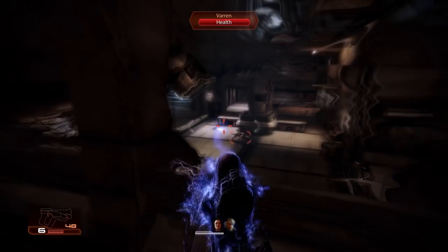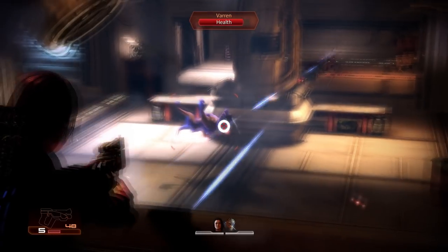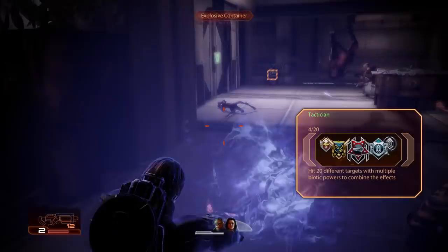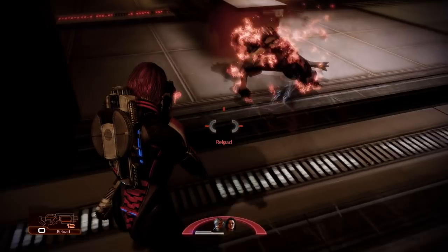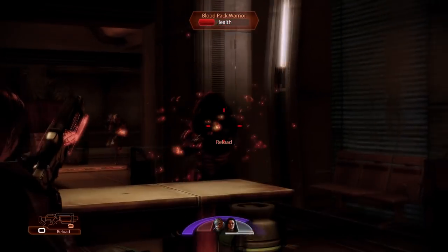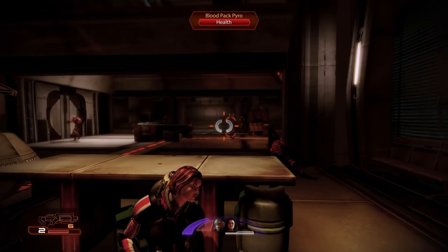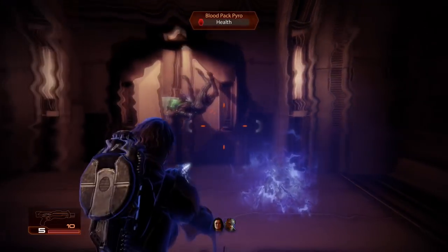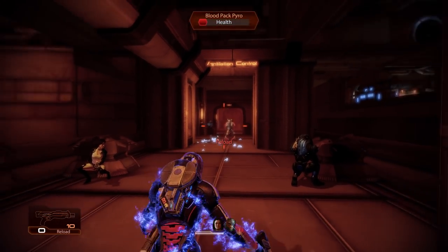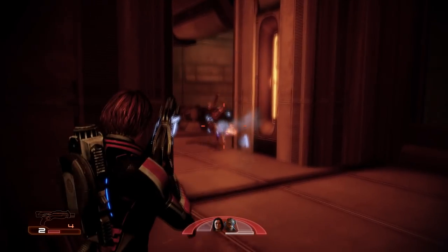Like the Soldier class, the Vanguard also has access to special ammo types, allowing you to whittle down more powerful enemies protected by armor. These are mapped to your class powers and quickly selectable from your power wheel. Incendiary ammo causes fire damage, burning through armor and setting enemies on fire — this stops health regeneration, which is incredibly useful against Krogan and Vorcha, and has a chance to cause panic. Note that synthetic enemies are resistant to fire damage. Cryo ammo, on the other hand, has a chance of freezing enemies without special defenses, preventing them from moving. Frozen enemies are more susceptible to damage and can even be shattered for an instant kill.